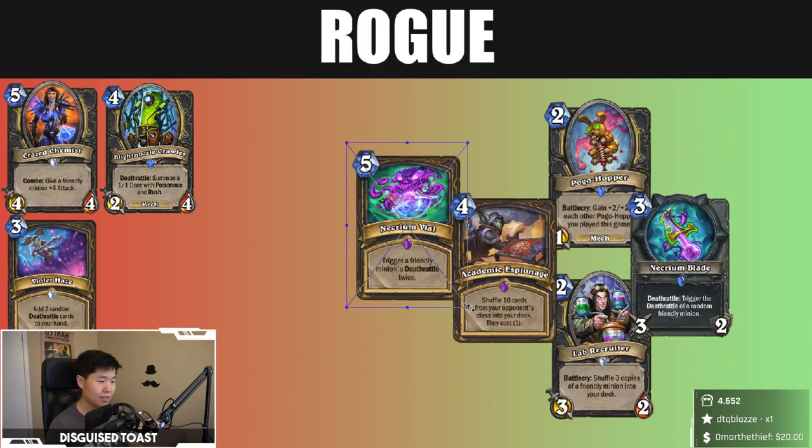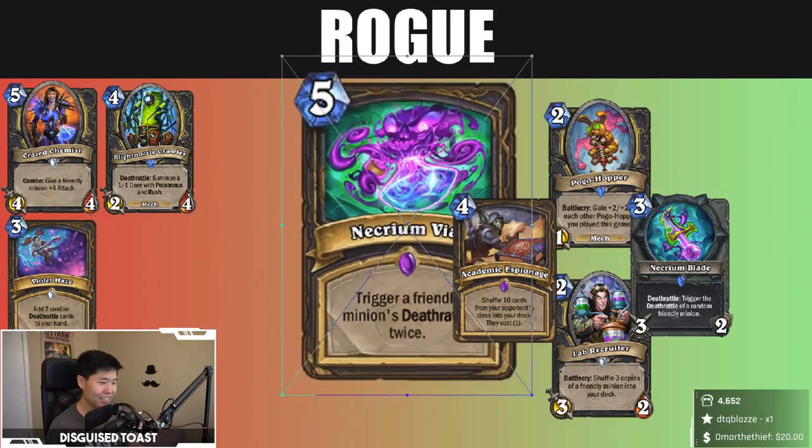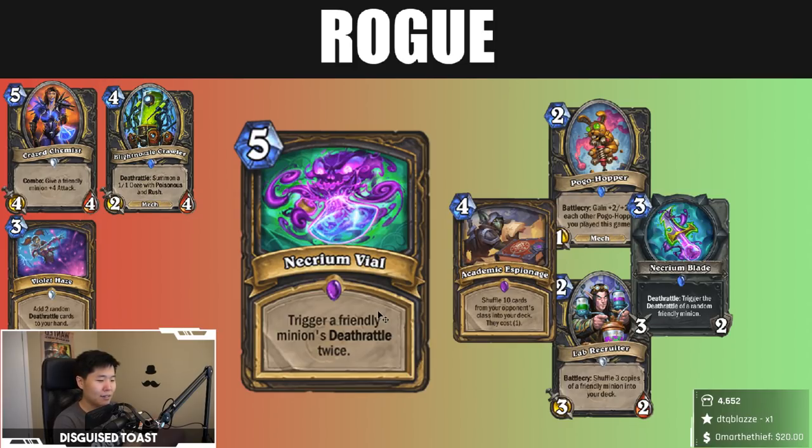Necrium Vile — trigger a friendly minion's Deathrattle twice. It's like Play Dead but costs five times more... but does the ability twice. Combo with Prep: Necrium Vile plus Kobalt Illusionist summons two copies of Malygos for six mana. Backstab it.